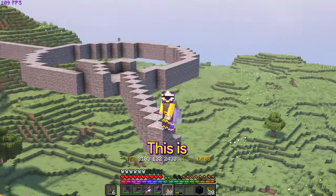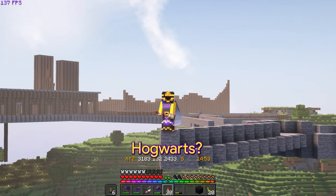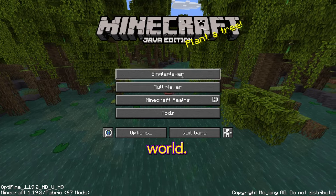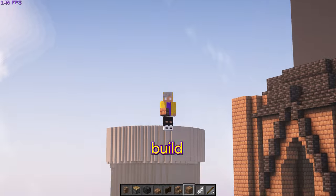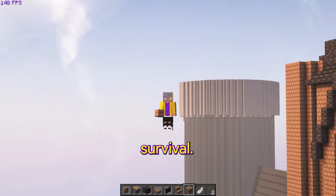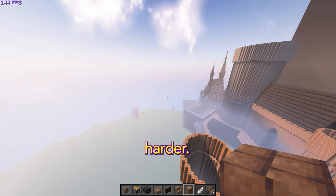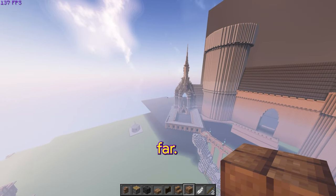You might be thinking this is a cool idea, but you've hardly done anything — how am I supposed to know you can even build Hogwarts? Well, I've already been building Hogwarts for a while in my creative test world. The reason I have a creative test world is because it's much easier to build things there and then figure it out later in survival. If I were to do it all in survival first I would make a lot of mistakes. So if you're wondering can this guy actually build Hogwarts — well, this is what I've done so far.